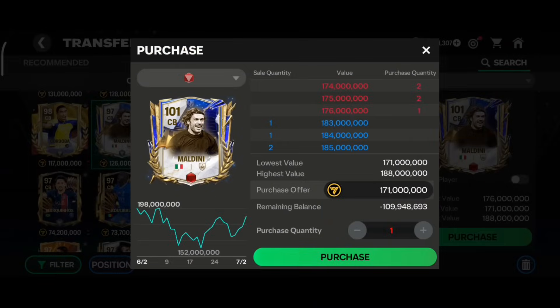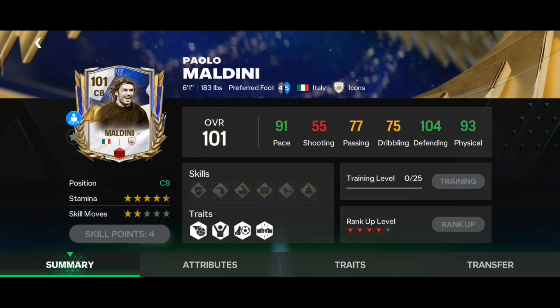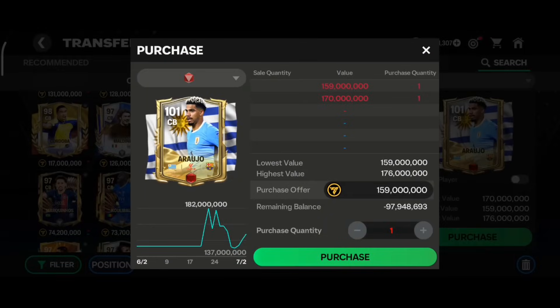The next card is the Team of the Year icon Maldini at red rank — probably the best option in this price range. He has 91 pace, 104 defending, and 90 physical, with almost maxed out stamina. All defending stats are above 100, and his six foot one height is very good. He has Medium-High work rate with Heavy Tackle trait — very good for a center back in Head to Head.